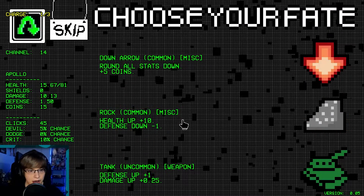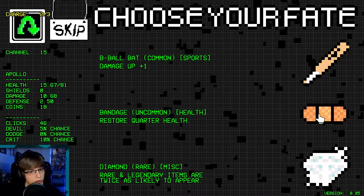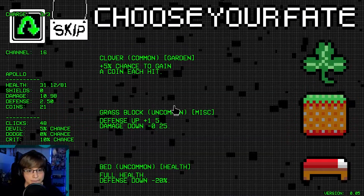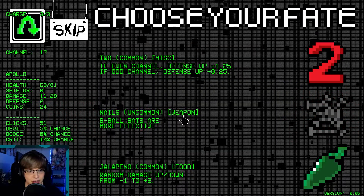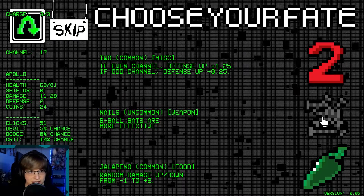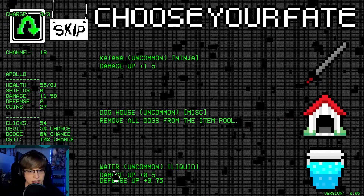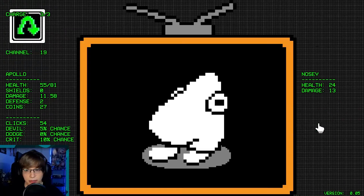We are about to die though. Health up, defense down. Defense and damage up. Restore a quarter of our health — but I want the diamond. I need the health if we're gonna survive here. Full health, defense down. We only lost 0.5. B-ball bats are more effective. Remove all dogs — let's do that. We're not going dogs either.